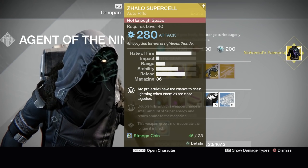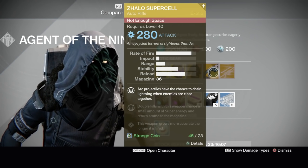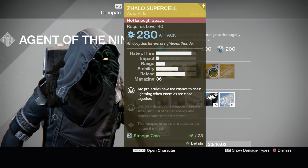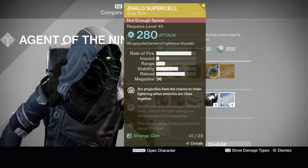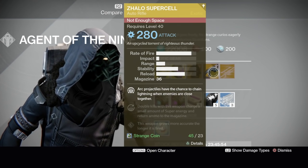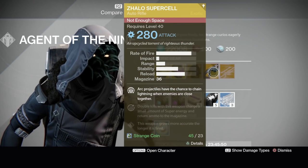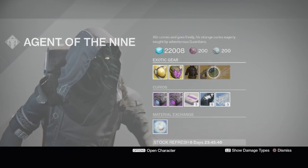Here we go — the Supercell, the only primary weapon in the Taken King that does elemental arc burn damage. I'll leave a link to my review in the description. I like it a lot but don't use it as much since I use the Suros Regime, Red Death, and Jade Rabbit as my mains. I'm actually working on MesaFail's top 10 weapons in the Taken King — my personal favorites that I use the most, not necessarily the best, and not including raid weapons.